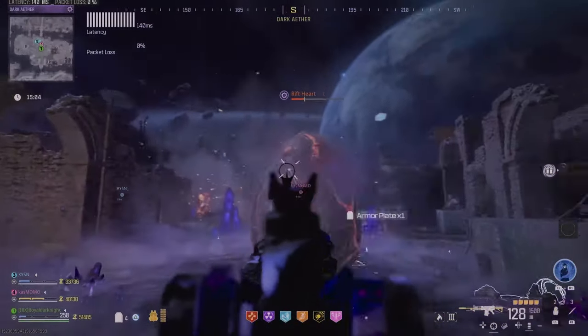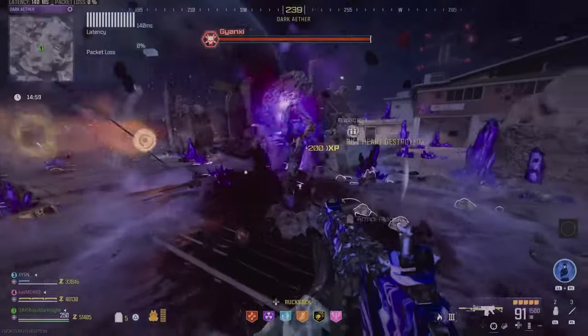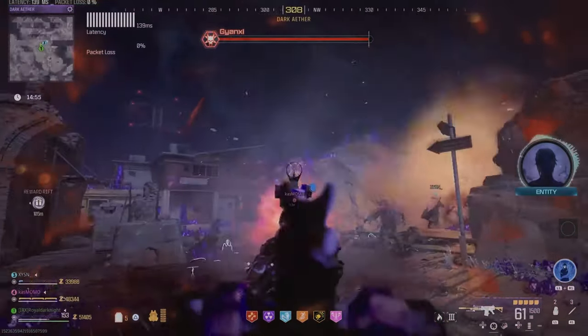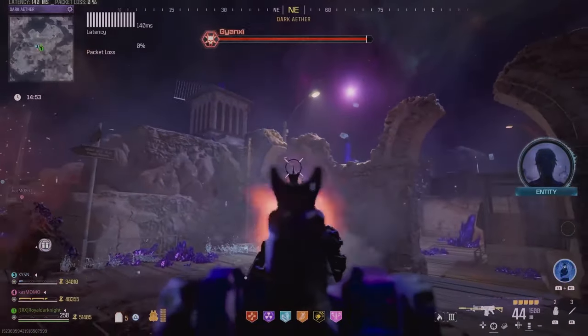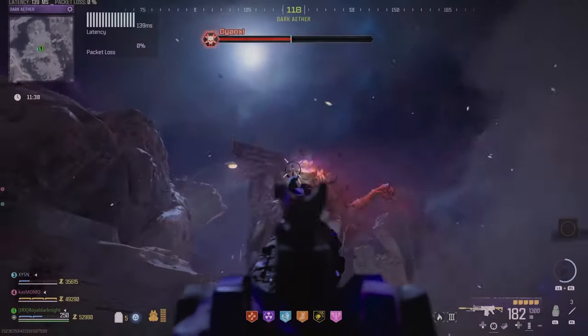The boss is a disciple called Ganix, and the problem with it is that it's gonna keep spawning other boss monsters if you don't take him down quickly — just like how the gate boss was.